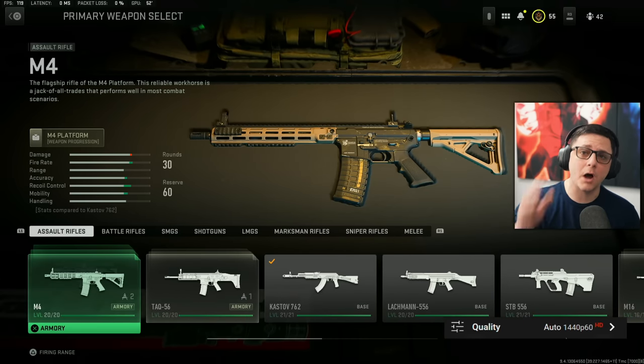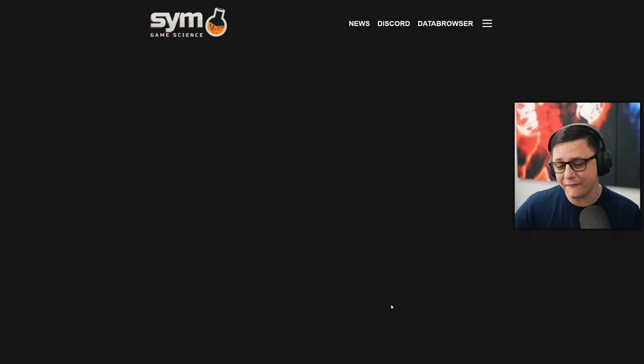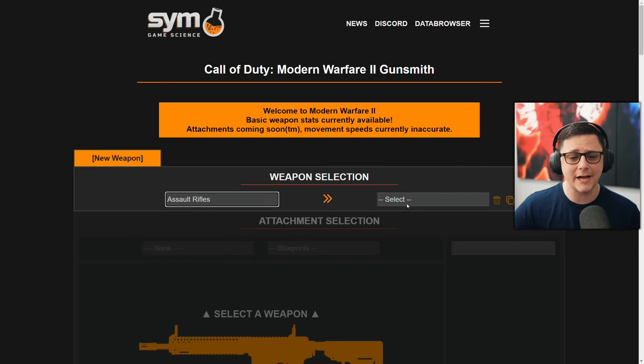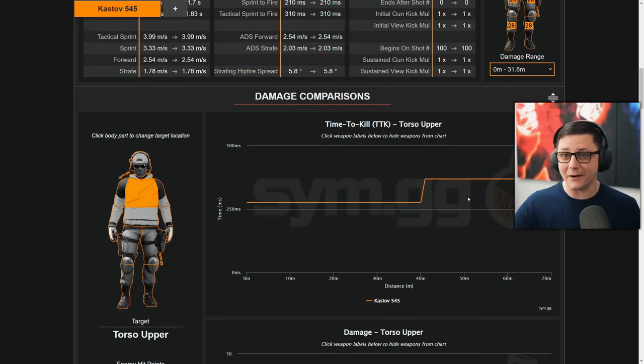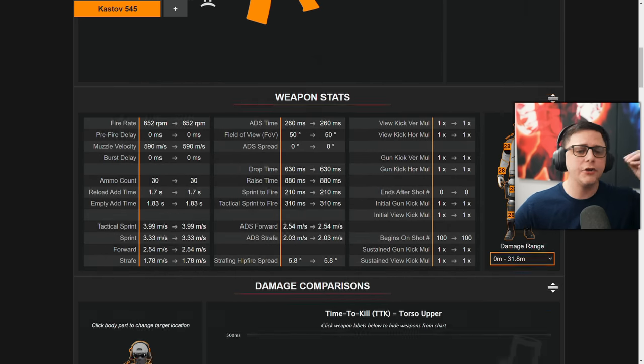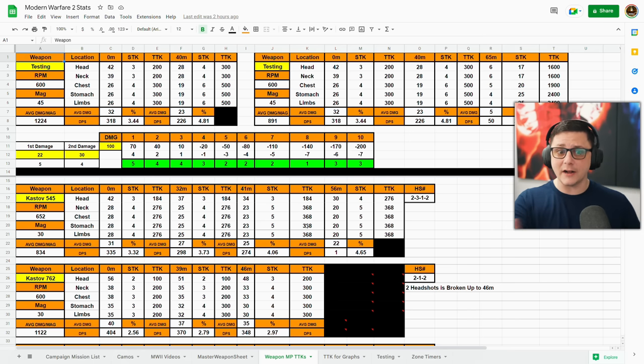Today we're focusing on the best assault rifles in Modern Warfare 2. sim.gg was already able to get some of the Modern Warfare stats on the weapons, so you can go to the individual category. But that information isn't enough to figure out what is good and what isn't, so you have to take all that data and plug it into a spreadsheet to figure out the various damage profiles.